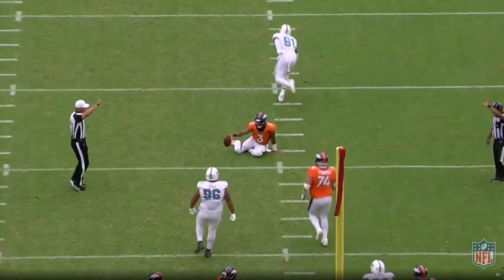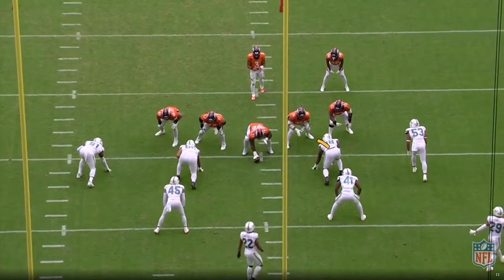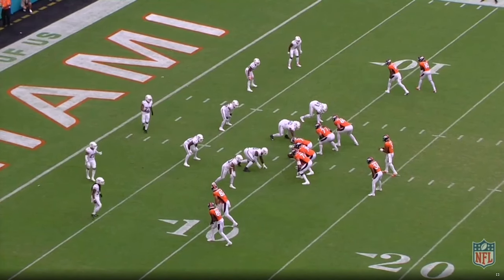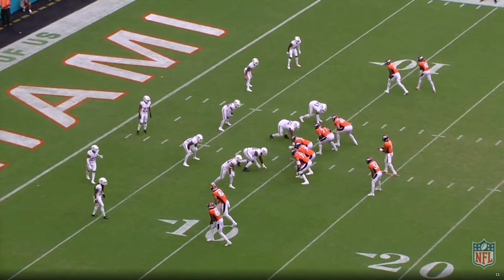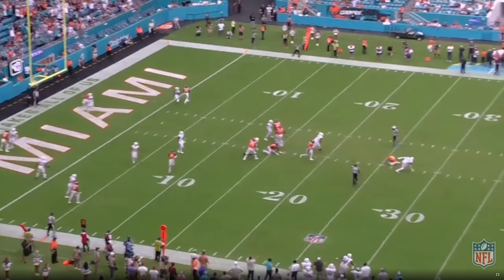This is why the pressure is so good: you can bring one inside backer and rush or drop off the opposite edge to create maximum chaos with very little effort. Watch the three technique really sell it — going in and then getting out. Let's watch the coverage adjustment: the edge player peels with the back, which allows the linebacker who usually covers the running back to drop over the middle. Because it's the red zone, the middle safety may have thought they were going to run the mesh wheel and decided to play that. There's a little confusion, but it ends up working out.